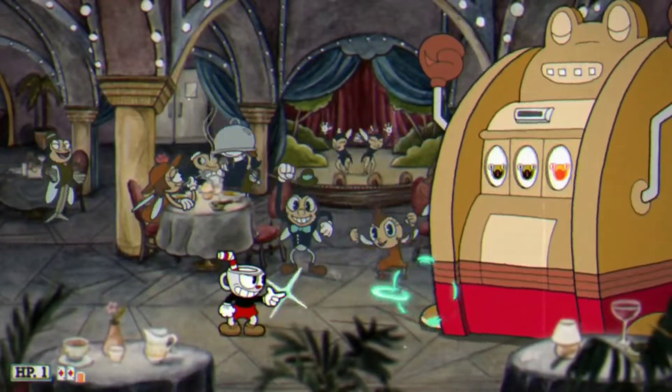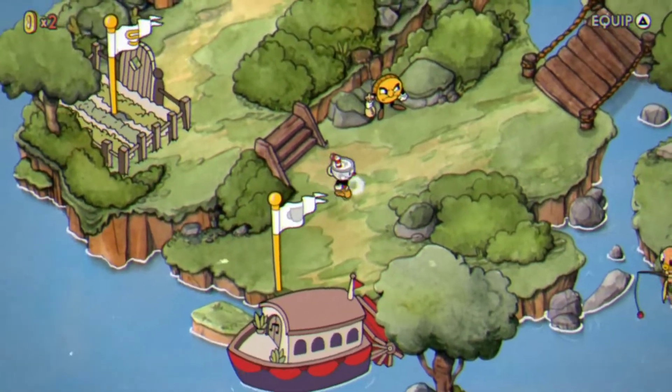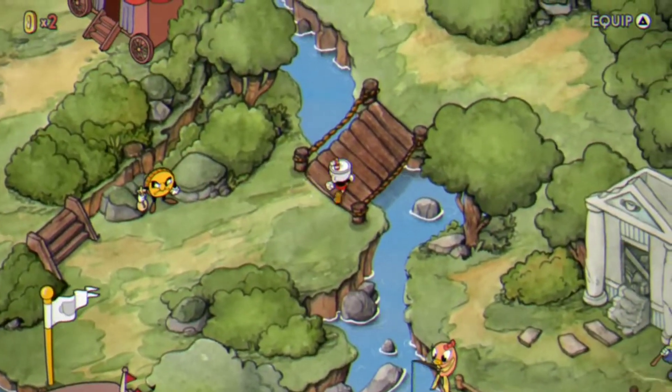So that is actually the completion of the guide. So that was my guide on Ribby and Croaks. I hope this helped you in your Cuphead playthrough. I will see you guys when I do Hilda Berg.